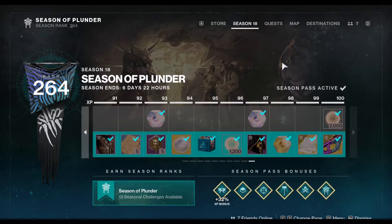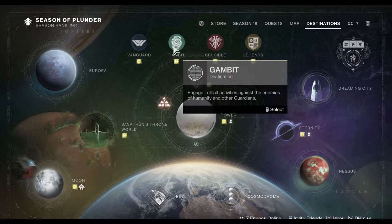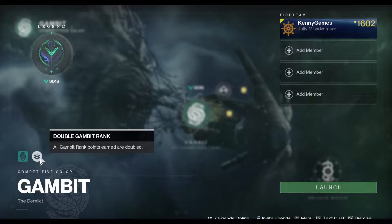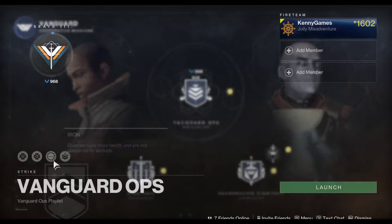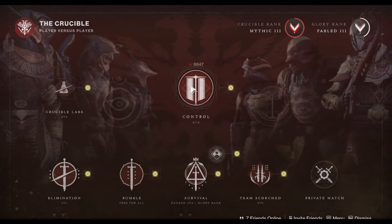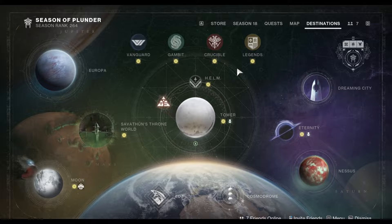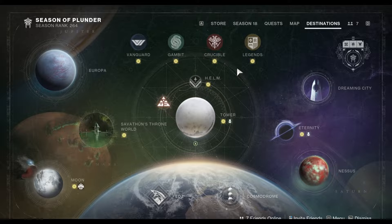The new season is next week, so this is the final week of the current season. We have double Gambit ranks, double Vanguard ranks, and double Crucible ranks. If you need to level up any of those to get ornaments or even unlock weapons, get in there and get it done. If you need materials, farm one of the playlists, smash through the ranks, and get yourself some materials.